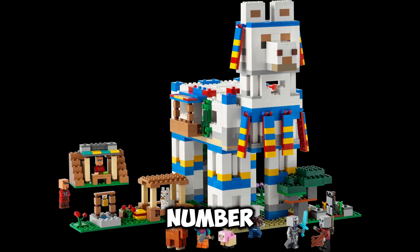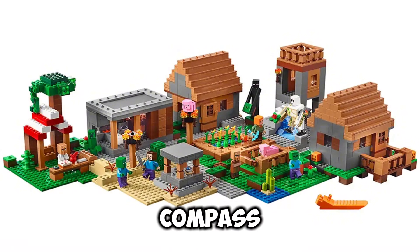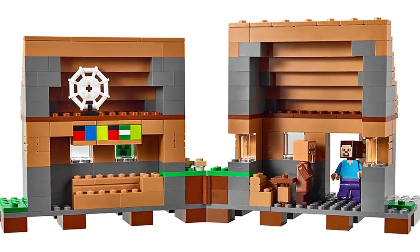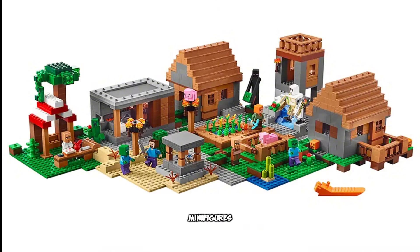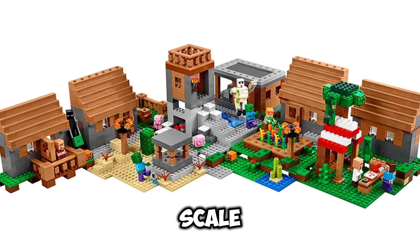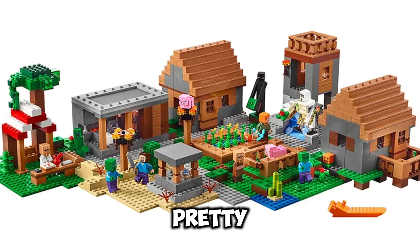In the number 2 spot, we have The Village. This has 1,600 pieces and it's just a really good set. It covers lots of minifigures, including an Iron Golem, Alex, Steve, 2 pigs, 2 villagers, 2 zombies, a Creeper, and an Enderman — a total of 9, which is pretty good for a set of this scale. You get a little village with 4 village houses.